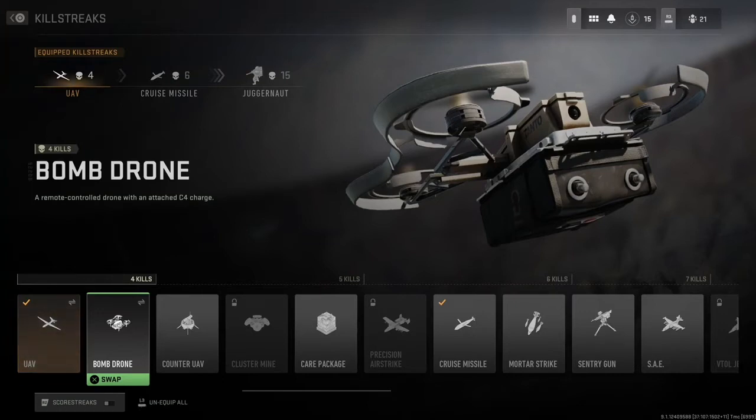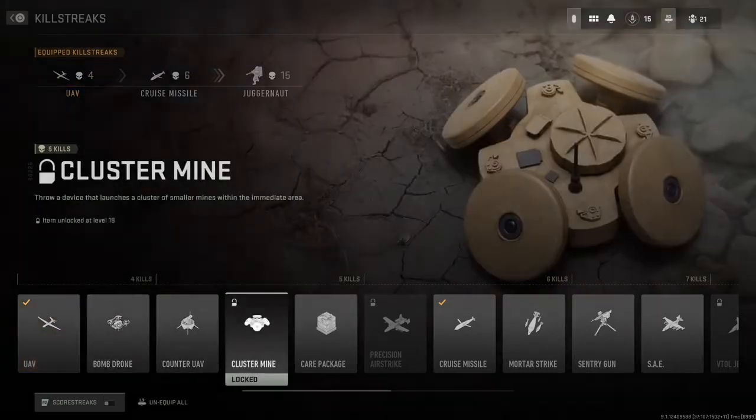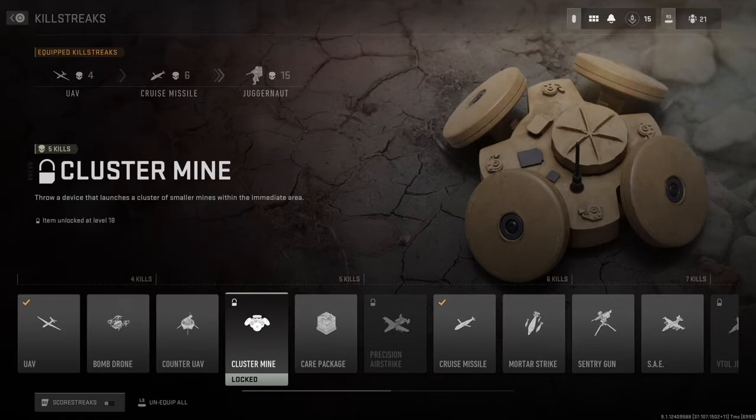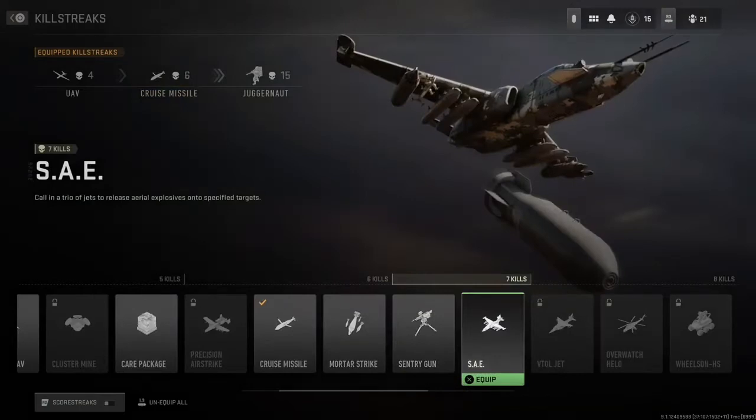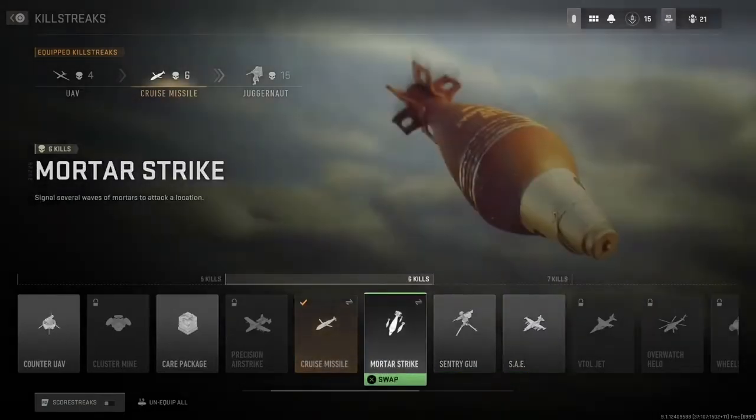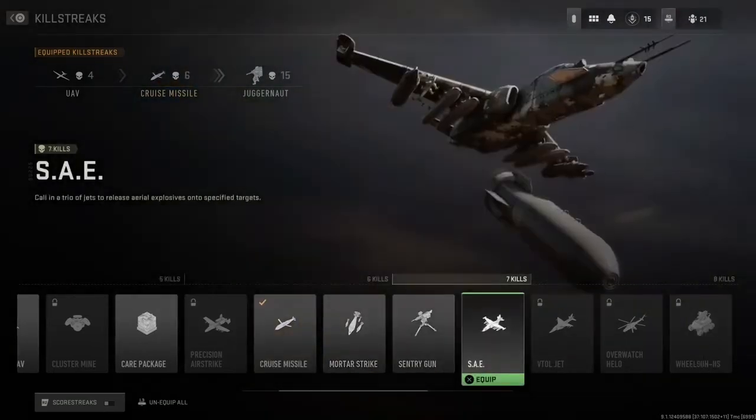The Cluster Mine I think I've seen in Ghosts — it shoots out four to eight explosions, looks like about four on this one. I think it'll be pretty useful in objective-based modes, especially Search and Destroy. The SAE is kind of like a mortar strike — you call in three target spots and it shoots bombs down onto them. Pretty much a mortar strike.